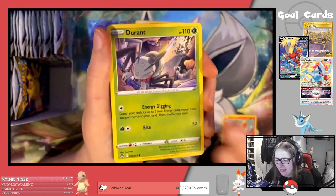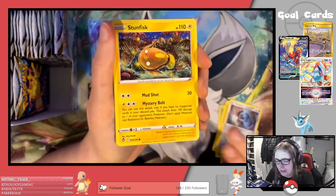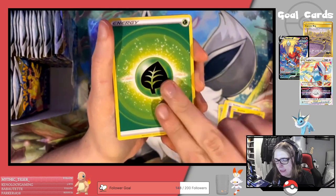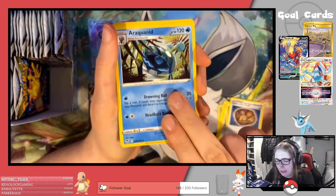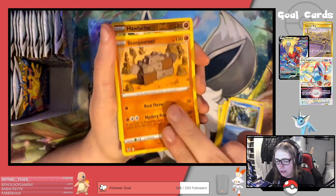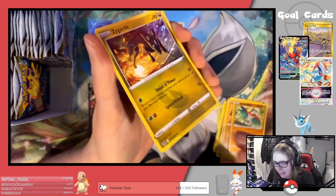Fennekin, Durant, Emolga, Beldum, Stunfisk, Grass Energy, Unidentified Fossil, Araquanid, Stonjourner, Reverse Hawlucha, and a Zygarde regular rare.